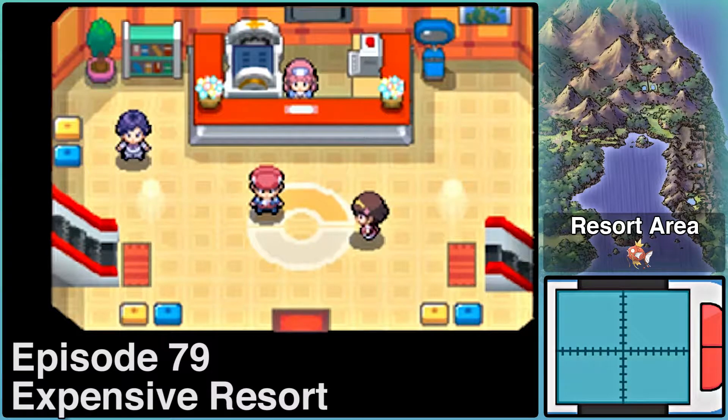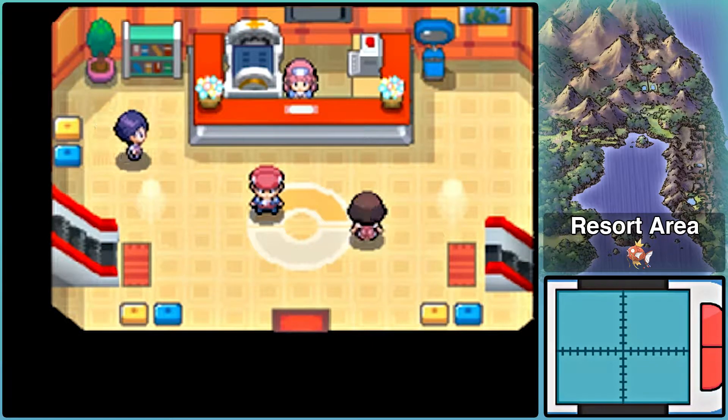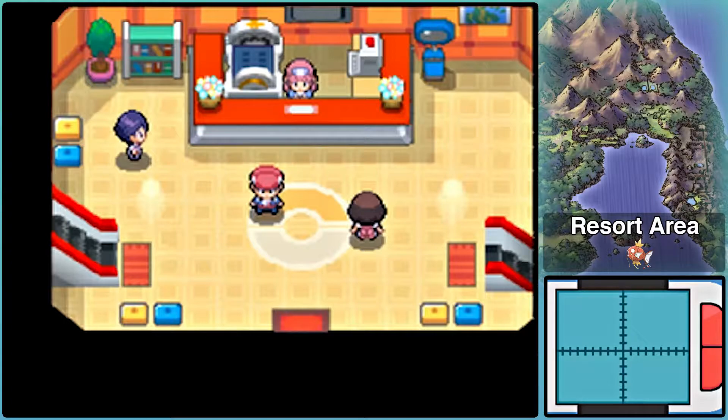Hi everyone, your Pyral here with some more Pokemon Platinum. Last episode, we made it through the eastern side of the Battlezone, which comprised mainly of Routes 228 and 229. Now we're in the Resort Area, which is the last town area of the game for us. We're pretty much almost done exploring the Sinnoh region and the Battlezone in its entirety, which is kind of exciting. But there is still quite a bit of stuff for us to do in this Let's Play.